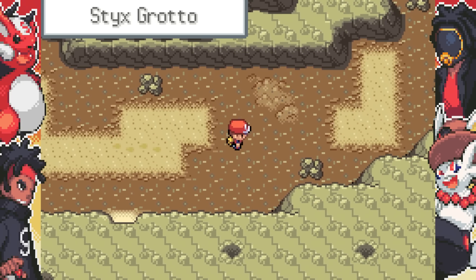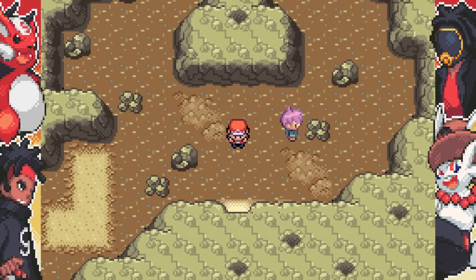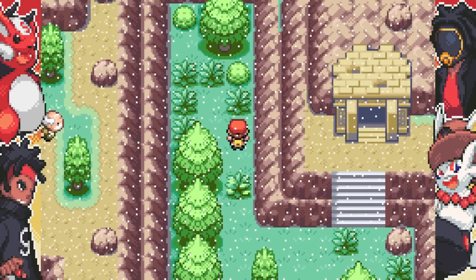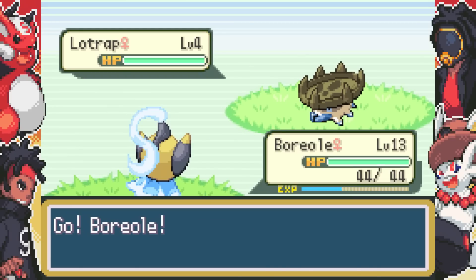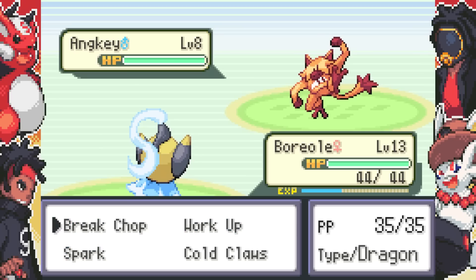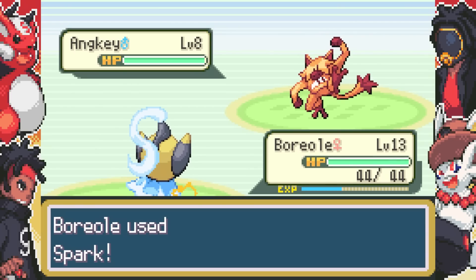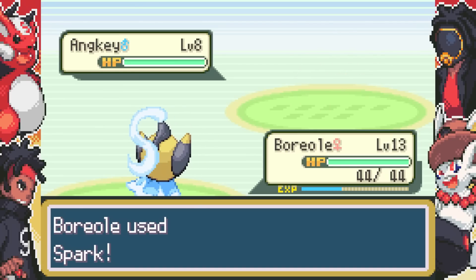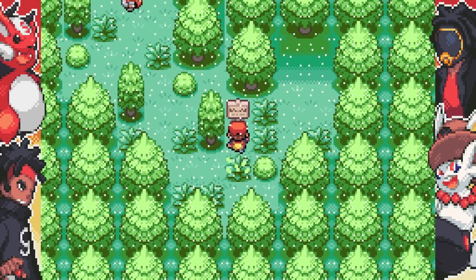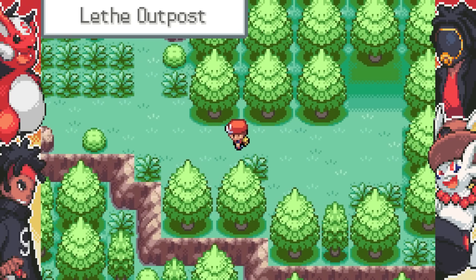I forgot how crazy the encounter rate is. What is this — nothing. What is this — nothing. Oh, look at this — this is cool as hell! Anyway, we're going into the Leaf Outpost — yeah, this is where we needed to go this entire time. Where's Bill?